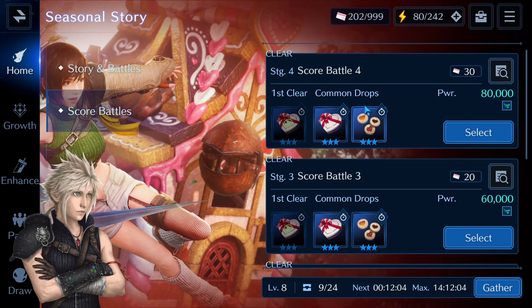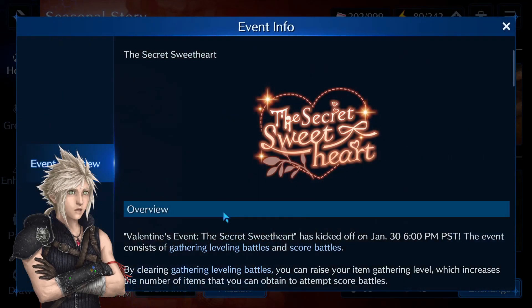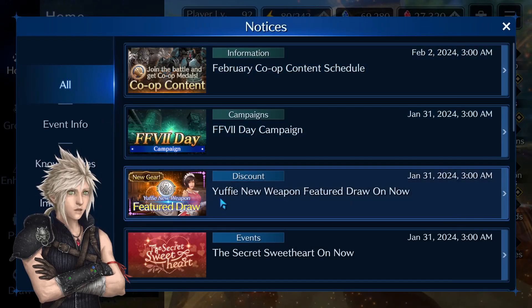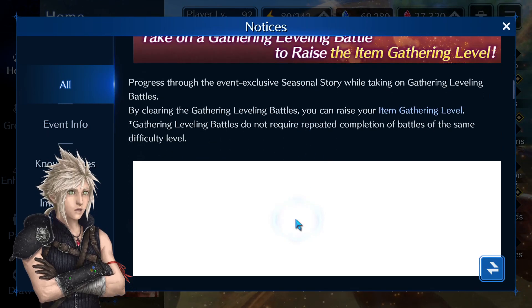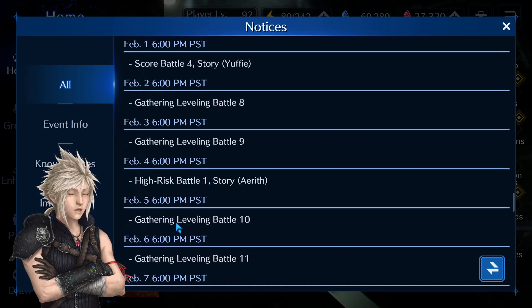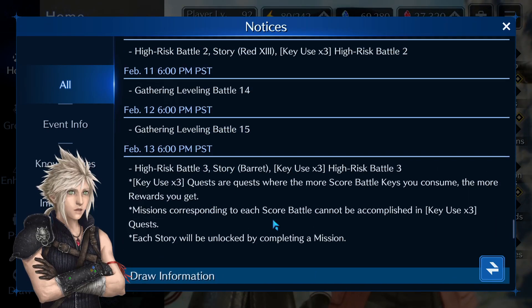We are getting new scores, battles, and stages. For the story and normal battles, we get them every day. If you go to event info, there's actually no schedule there. To see the actual schedule, you have to go to notices, then events, and find 'Secrets with Sweetheart.' Scroll down a lot and right here under 'additional event schedule' you can see the complete schedule of what we'll get every day.